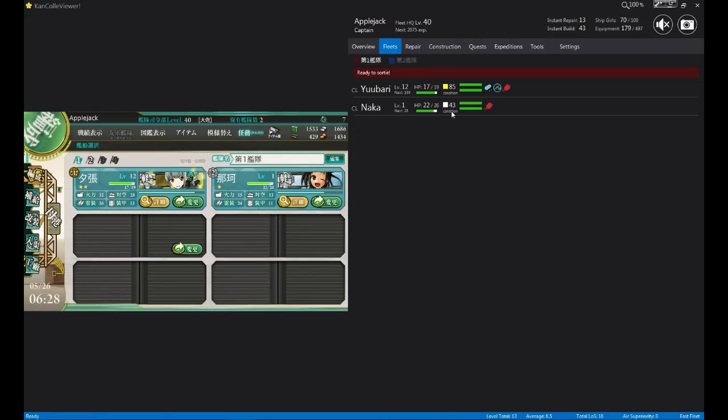It also tells you your fatigue. If there is fatigue, right now my ships are not fatigued, but if they're fatigued they will have an orange face. The opposite of fatigue is a sparkly face — so she's sparkling. You notice her morale is 85 right now. Naka-chan is 43. I believe it has to be under 30 before the sad face will show up, but even when you're under 40 it will already affect performance.